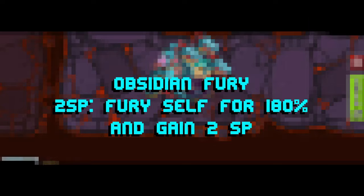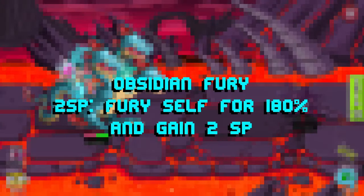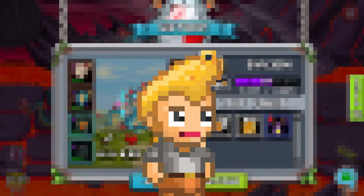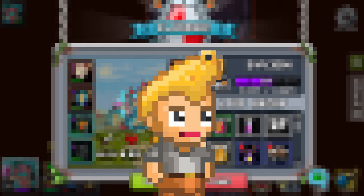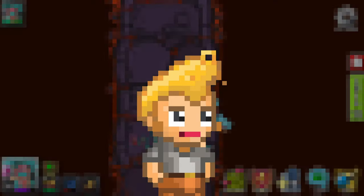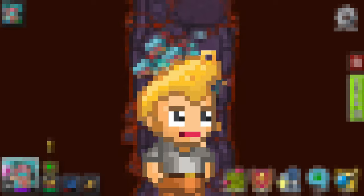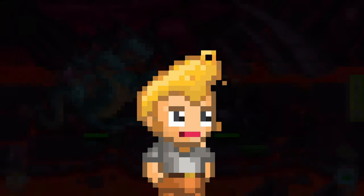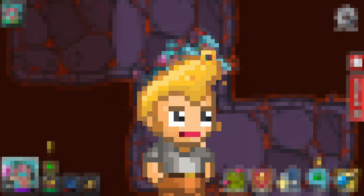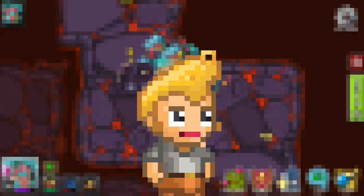Going on to the third move, Obsidian Fury — it's going to be a 2 SP fury self for 180% and gain 2 SP. This is the workaround I was talking about. Just in case you didn't like their 0 SP — it costs 2 SP to use Obsidian Fury, but you also gain 2 SP. So once you get to that 2 SP, if you really don't want to attack the enemy team, you can just keep spamming Obsidian Fury to avoid hitting anything. At the same time, you'll keep putting Fury on yourself. I don't believe it stacks, but you'll still be safe and not attacking the enemy team. Just in case you come across something you really don't want to hit with Kovu, that is a way to save yourself. That third move is definitely going to be used in some harder content for those who see the niche.